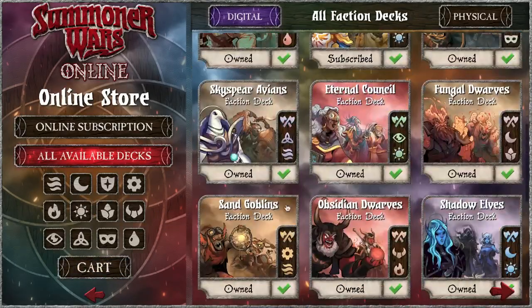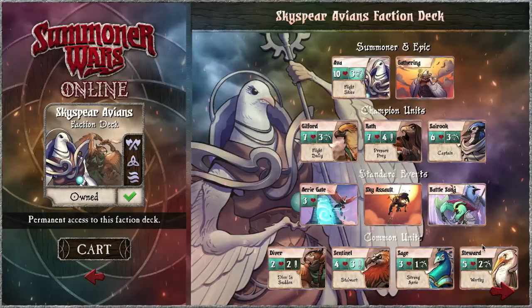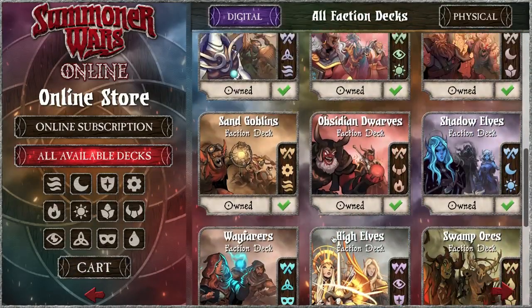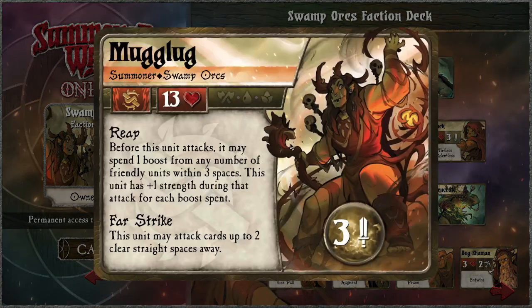Ava has super powerful movement abilities and lots of synergy between units — flock mechanics and that sort of thing. Mug Log is growth and then strength through growth — just strong, high health units as manifested by champions.